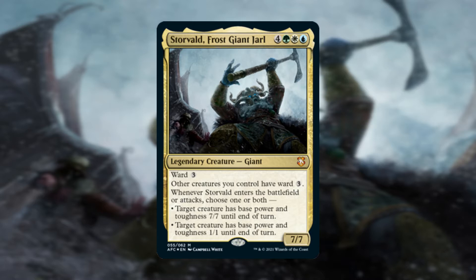The mighty Storvald is a 7-drop commander with a casting cost of 4, green, white, blue. It has the stats to match though, with 7 power and 7 toughness, and Ward 3 to protect that creature, which I think is pretty good for a Ward number. It's so good in fact, the card actually gives it to all of the other creatures you control, helping you protect your board state from targeted removal.